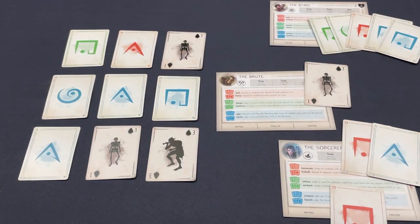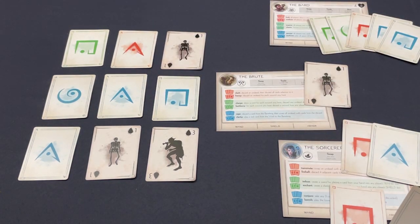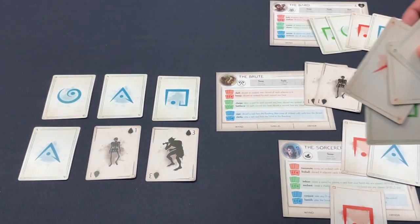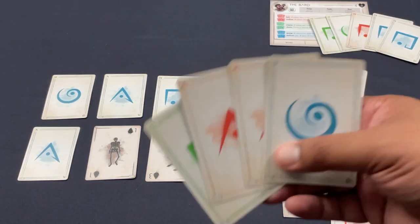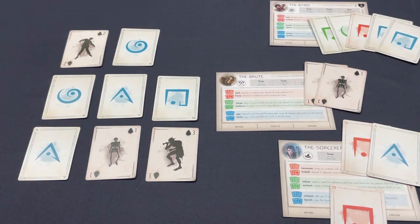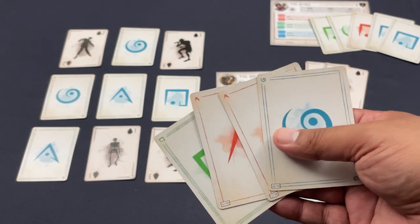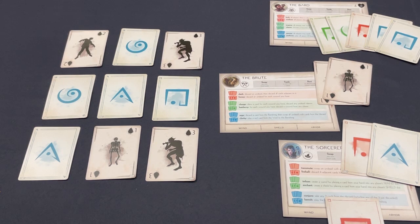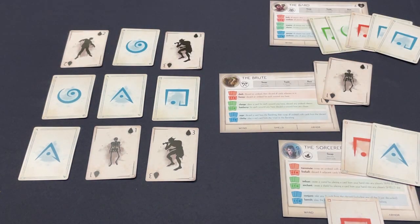The Brute is next. I want to continue acquiring wounds to build up the Frenzy power — discarding a monster for each wound. If I get another red triangle I can really do some damage. There's so much blue out there right now though that I can't do much with my current hand, so I'm going to set things up for the Bard by swapping cards in the void to give the Bard access to blue symbols for their banish.